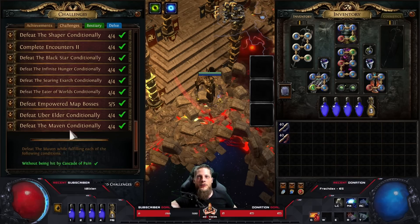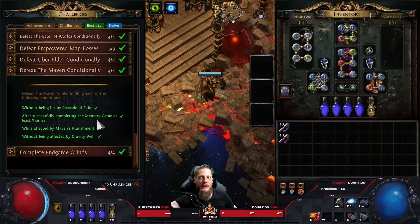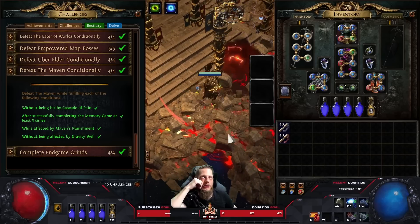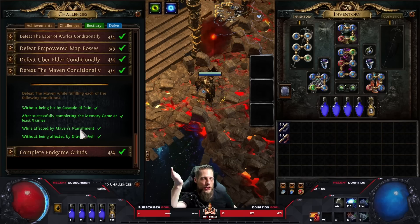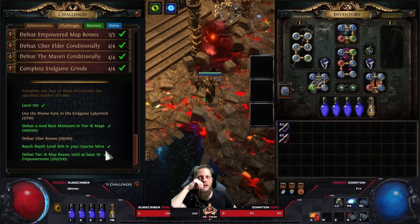For Maven conditionally - 'Casket of Pain' is easy if you run circles around her. The memory game five times is annoying but doable. 'While Affected by Maven's Punishment' - I think that's the lines in the last phase where you just run through them and kill her afterwards. 'Gravity Well' and other abilities - you just get hit and get the debuff then kill her. All totally fine.